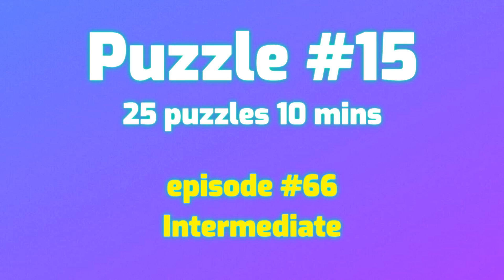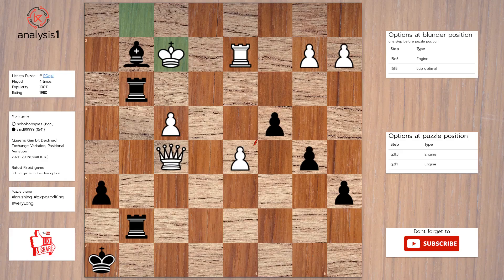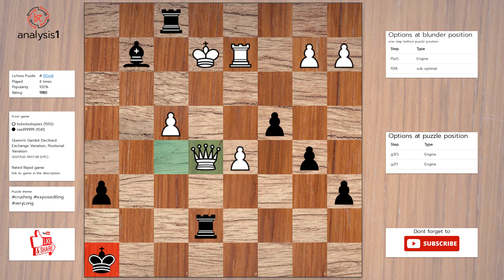Let us go to the next puzzle. Here are threats in the puzzle position: bishop takes pawn. Checks in this position are: rook to f3 check. The best move in the puzzle position is: rook to f3 check, king to e1, rook to f1 check, king to e2, rook to e7 check, queen to e5 check, rook takes queen check.